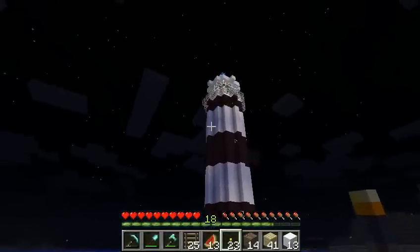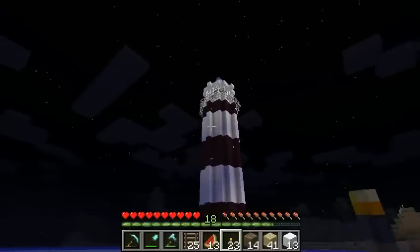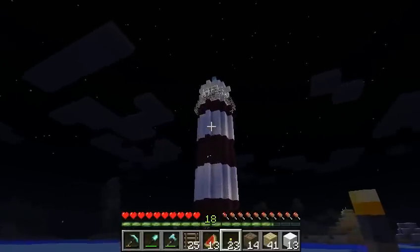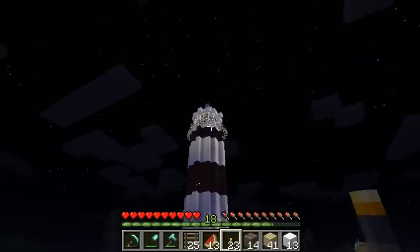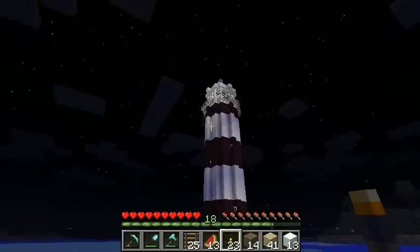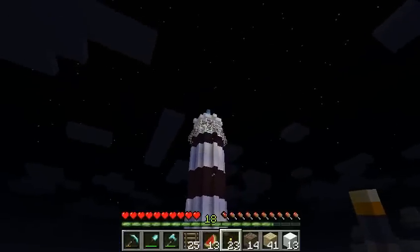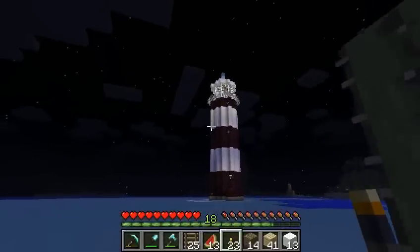So here's the lighthouse — it's pretty cool, huh? By making it out of snow blocks, you basically get this cool effect where the lighthouse mechanism up top, which I'll show in a minute, is lighting up the whole top of the lighthouse in a really cool way. I thought that was pretty cool.